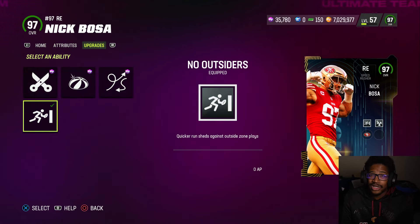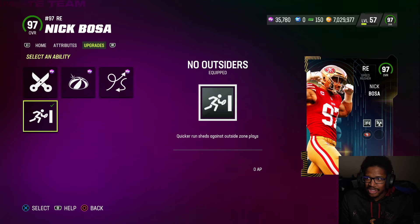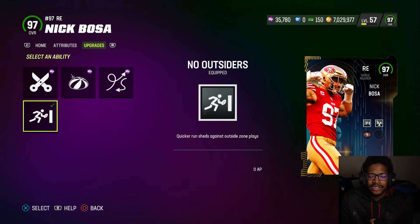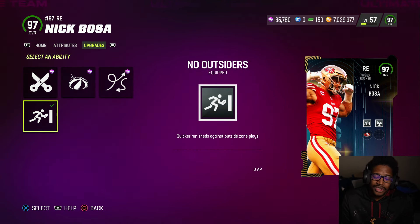So price-wise, which cards are honestly worth it? I think Terron Armstead — definitely pick that up. Jefferson, that's still up in the air, but I think he's definitely a top five receiver. Bosa and Geno — up in the air as well. But enjoy the gameplay, man.